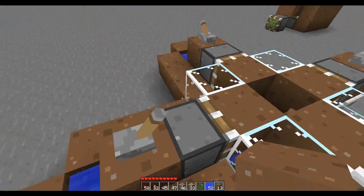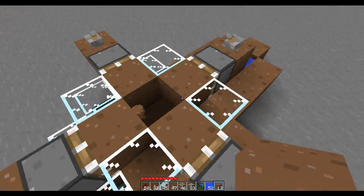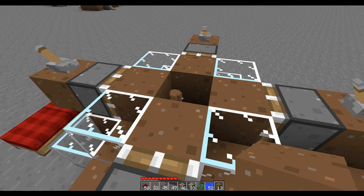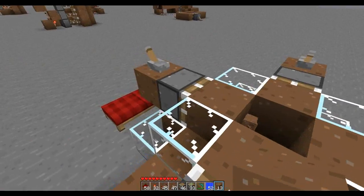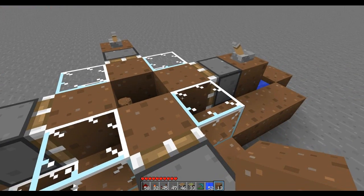Right here is what people have been using to create their item elevators. If you've ever had a situation where you placed a block on top of some items, what often happens is the items underneath the block that you just placed pop up into the air. People were trying to get that to work. What I found out is that it works in two directions, but it does not work in the other two.